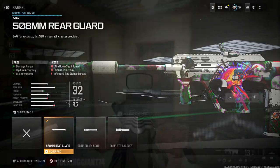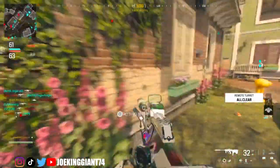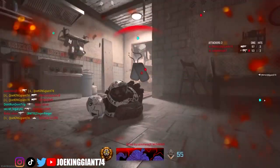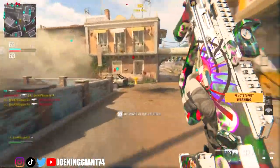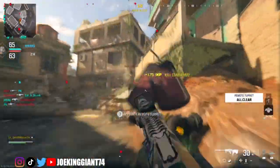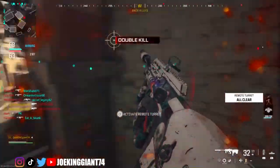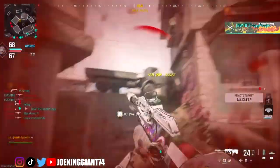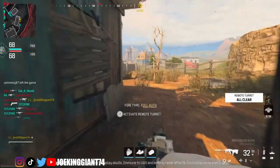Moving on to the next attachment, which will be the 508mm Rearguard — another attachment that increases your damage range. I like to keep this weapon as an all-around weapon so it can manage itself in every type of situation. Also, the bullet velocity increases, which is very important because it helps you on the initial shot, the initial damage of your weapon. Without it, you'll be losing a lot of 1v1 combat. Increasing bullet velocity means you can beat people on every single corner and deal damage immediately. It's a good combo because it gives you that initial hit, which is very important.